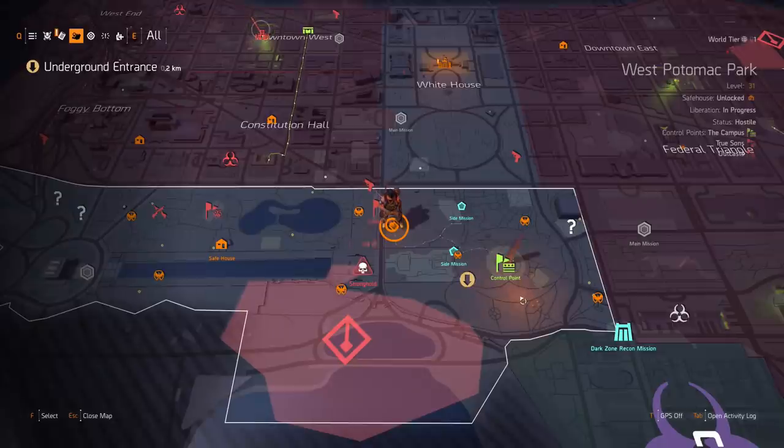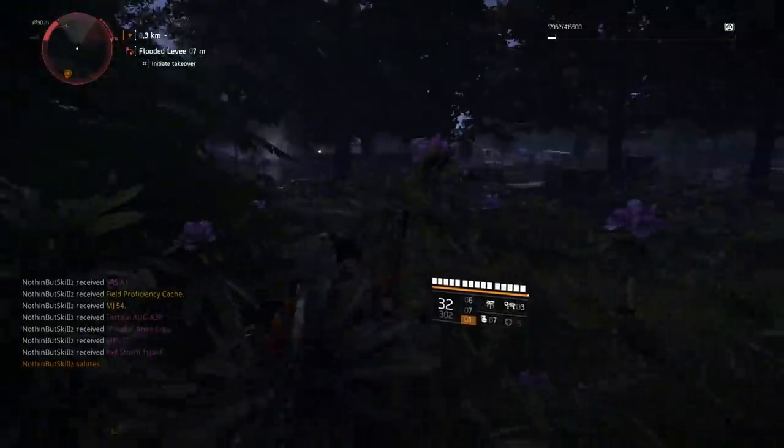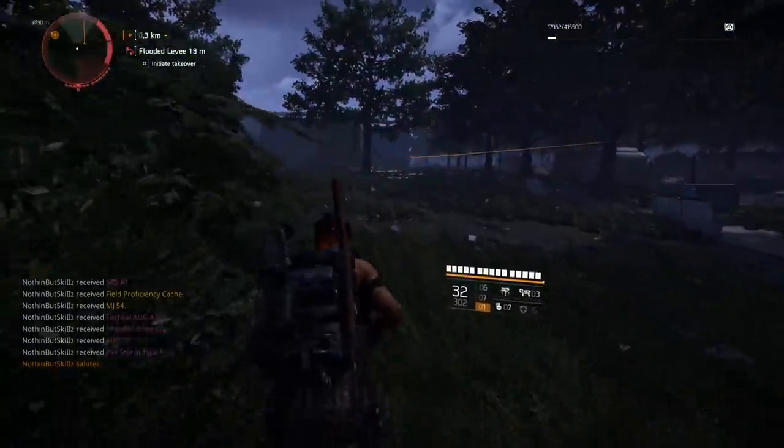Let's take a look at exactly where I'm at on the map — here is the pinpoint. Mark it on your map however you want to do it, but that is where the first graveyard is. The next grave site is going to be southeast of the control point, so it's a little bit closer to the control point.